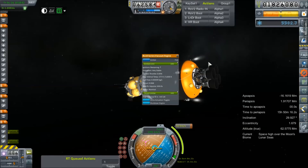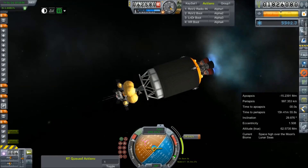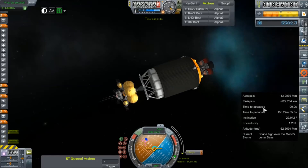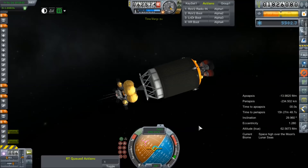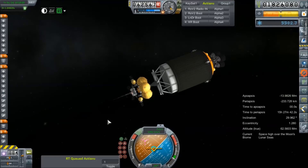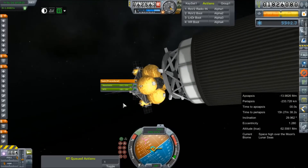Ullage. Very stable. Light them up. I'm just going to let that go a little negative. And we will decouple. I should have turned around first — that was dumb.